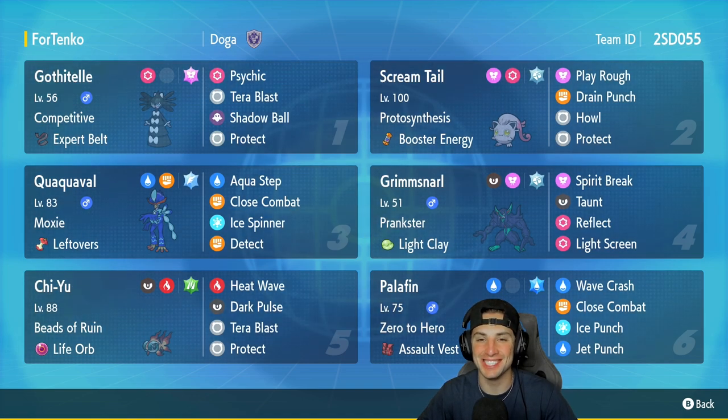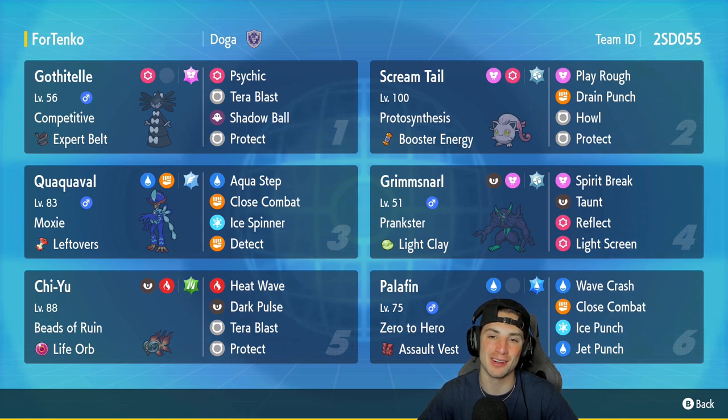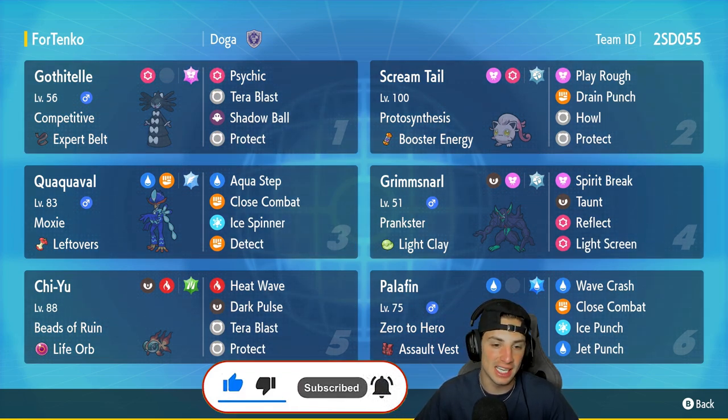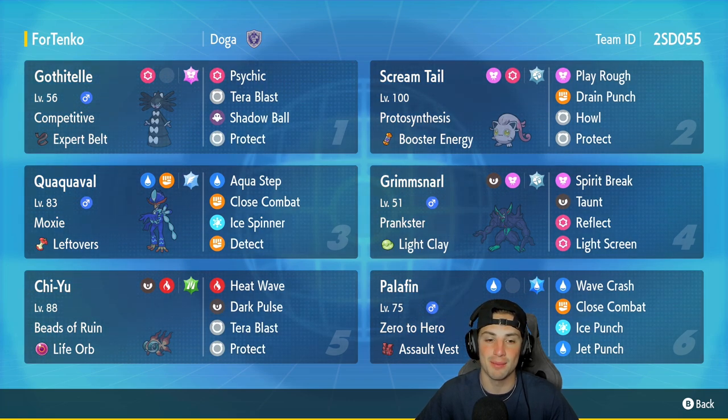What's going on everybody, Jeans here bringing you guys some more competitive ranked doubles for Pokemon Scarlet and Pokemon Violet. In today's video we're gonna be using probably the least used starter in Gen 9 — we got ourselves a Quaquaval team. If you enjoy the content, make sure you support me by leaving a like, and if you're not subscribed, definitely consider subscribing. Quaquaval is a starter you really don't get to see that much.